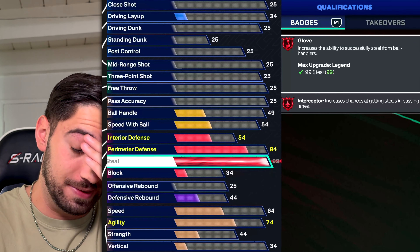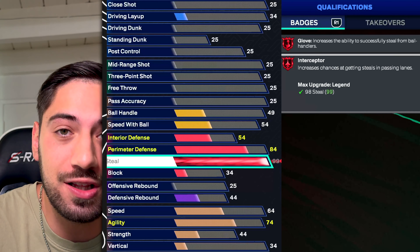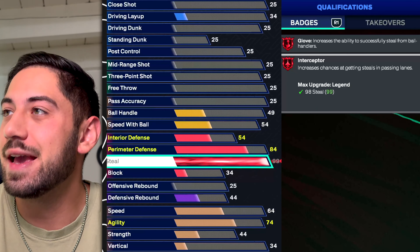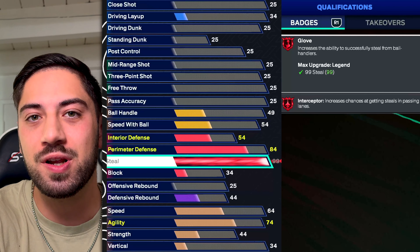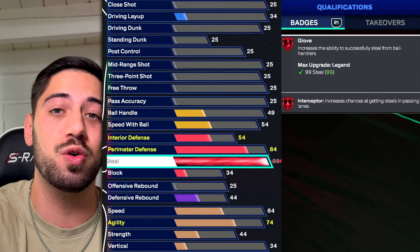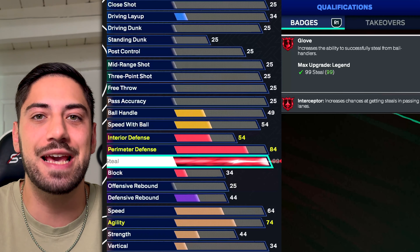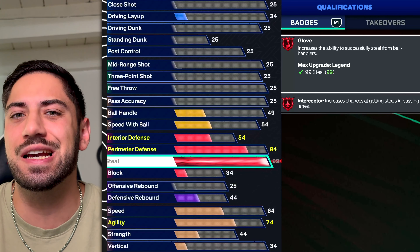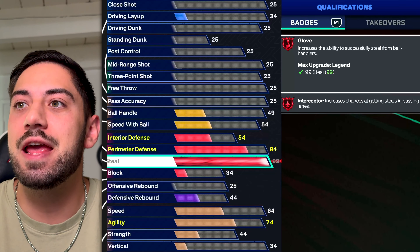At number 3, steal. Steals in this game are crazy. Passing lane steals? Broken. Getting intercepted on Hall of Fame? Broken. Glove? You even get rips here and there. But the bump steals that come from the steal rating? You're getting entire turnovers, and it's not once a game — your whole team is getting three, four, five steals a game because of this attribute. It honestly might be number one if you ask me in a month from now.